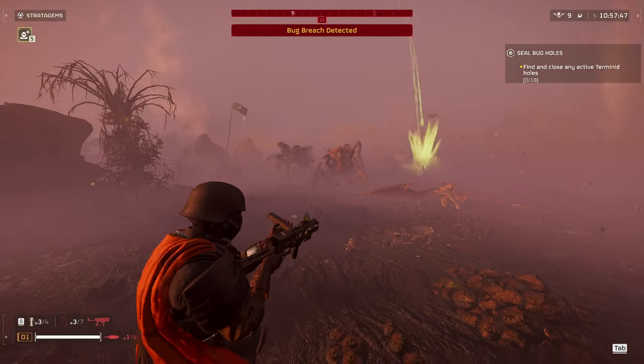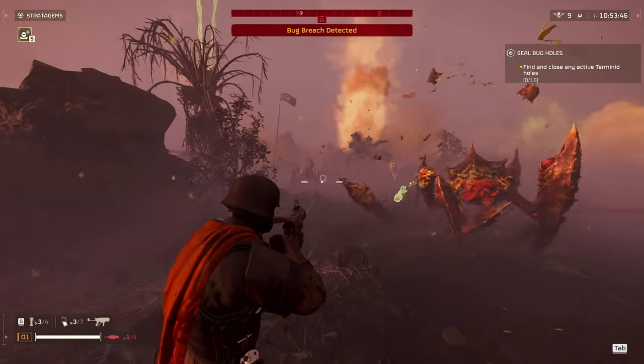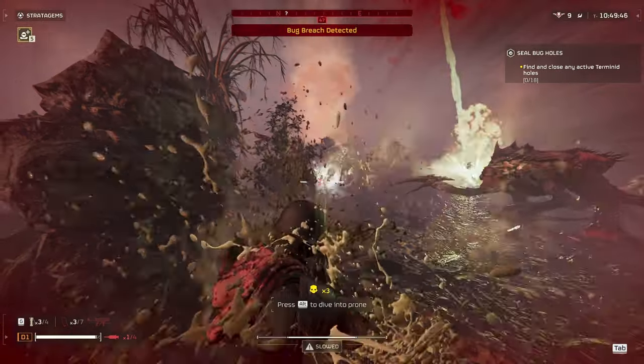Next up we have the Brood Commander. The Brood Commander's weak point is its head, and while you're firing at it, it's going to be held in place by the concussive shots, making this an excellent weapon for Brood Commanders.